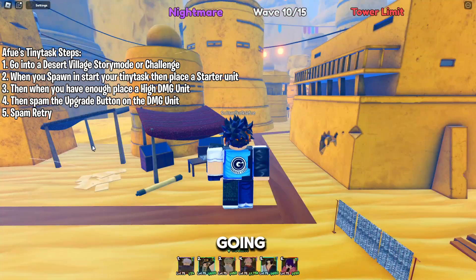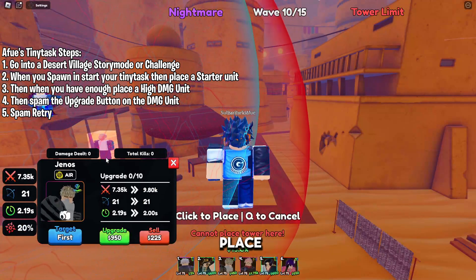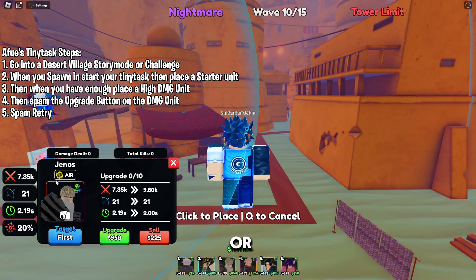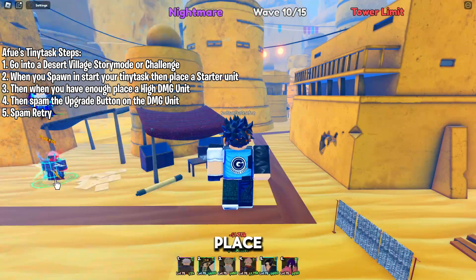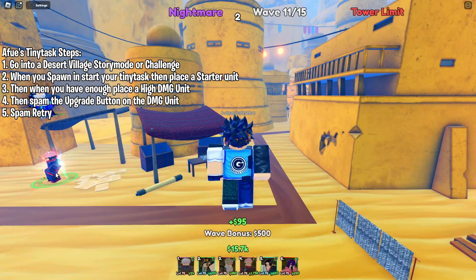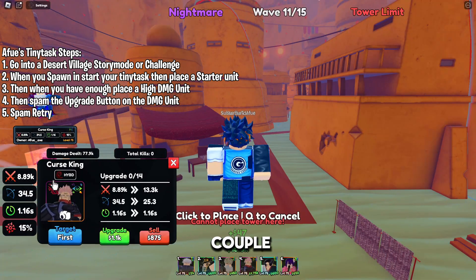Here we are inside the tiny task. What we want to start with is press the FA button, then place your Genos, Boa, or Yami down as a starter to kill the starter units — place them down.